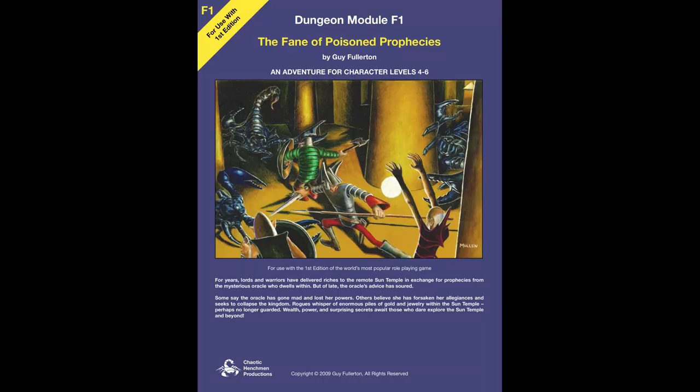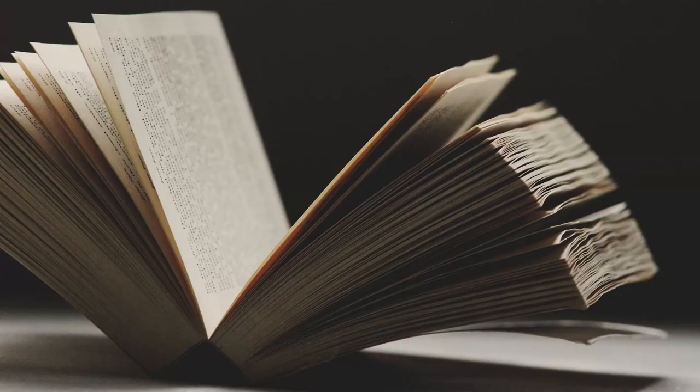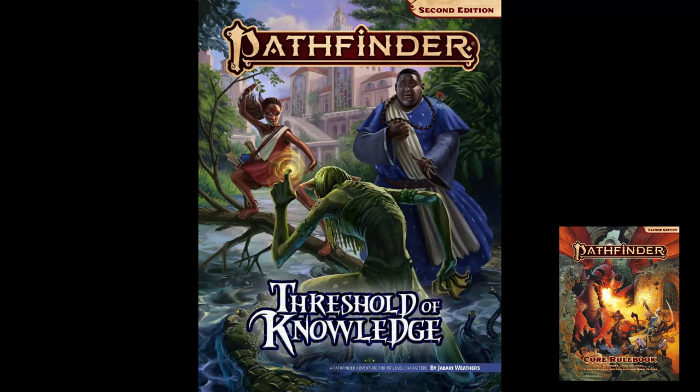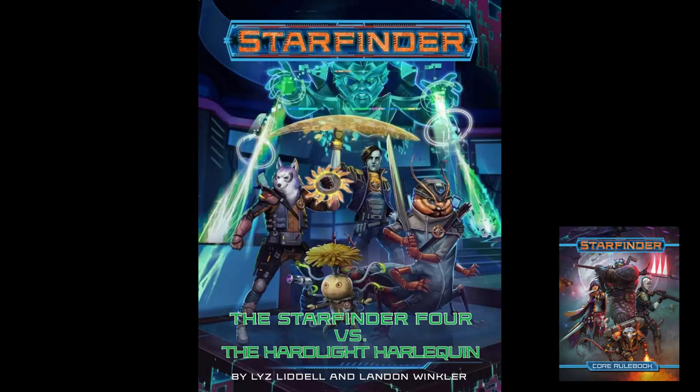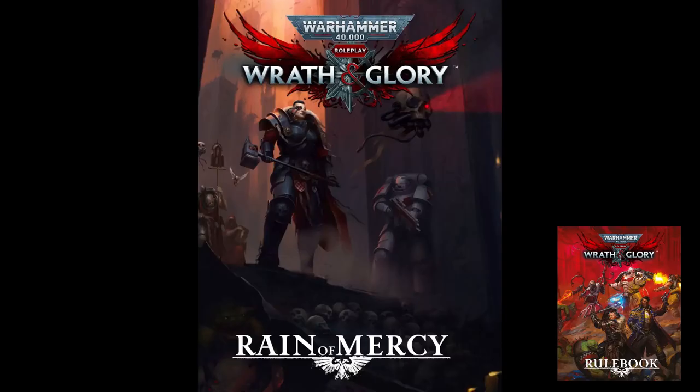Step 2: buy an adventure. Games with big rule systems usually also offer adventures. In a board game analogy, the adventure is the board and the rulebooks you just bought are the game. In a video game analogy, the rulebook is the code and the adventure is the level design. For Pathfinder, download the $0 Threshold of Knowledge. For Starfinder, download the $0 Starfinder 4 vs. The Hardlight Harlequin. For Call of Cthulhu, download the $0 quick start rules, which includes a starter adventure. For Warhammer Wrath and Glory, download the $0 Reign of Mercy starter adventure.